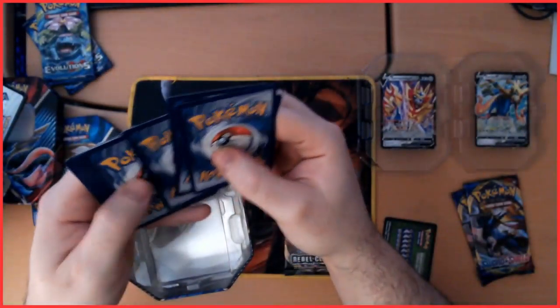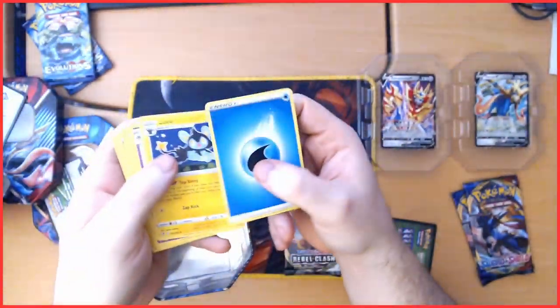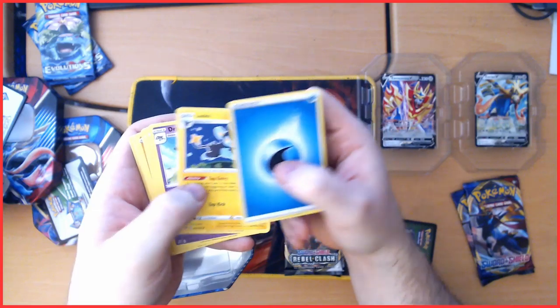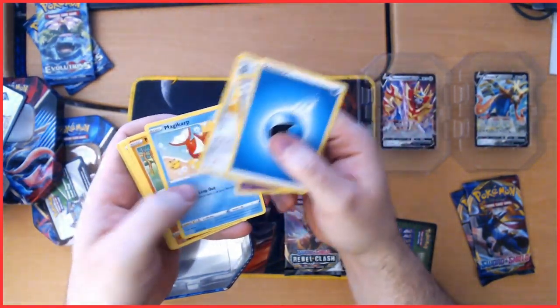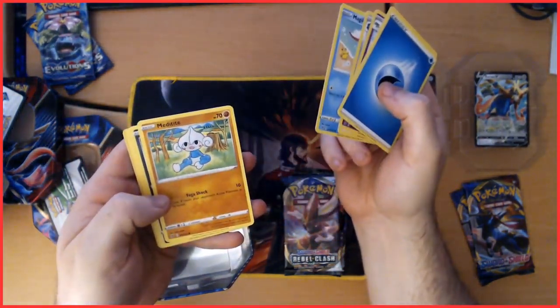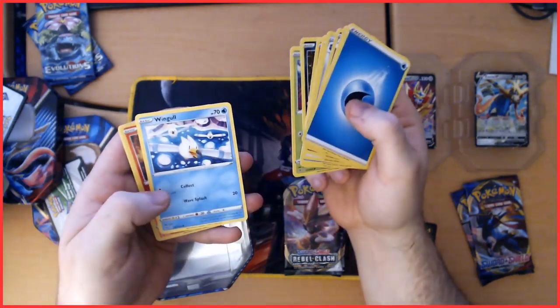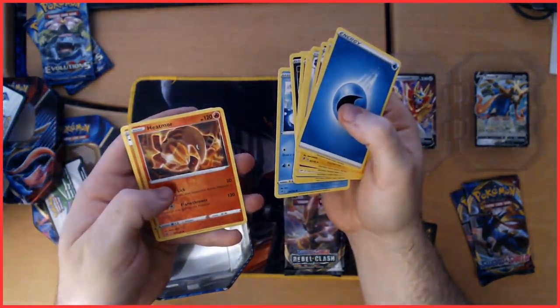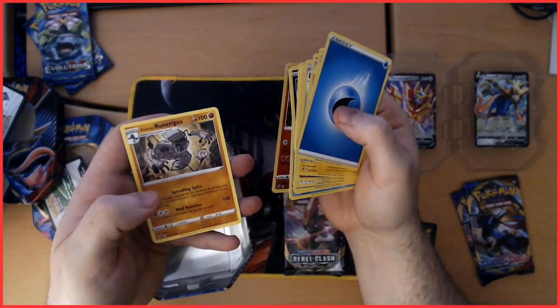Pack number one. We've got Water Energy, Luxio, Drelok, Bronzong, Magikarp, Militite, Stunky, Grubbin, Wingull, a Reverse Holo Heatmor, and a Galarian Runerigus.